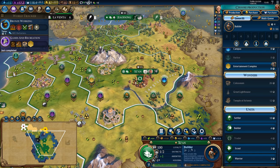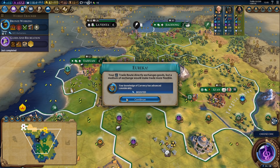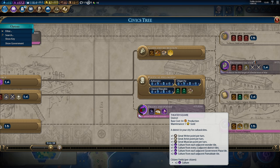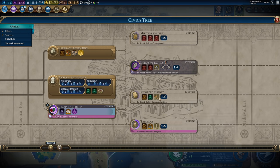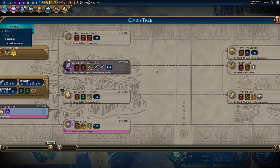I might chop out a builder in here and I'm going to use this trade route to pick up an extra two production and two food by trading with Taiwan so that my capital can get to the all-important seven population really quick. Time to get to work on Drama and Poetry so that we can get to Recorded History to start the Great Library as well.